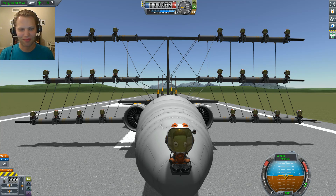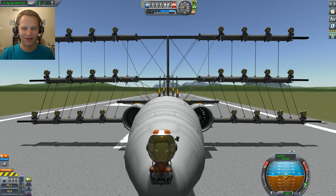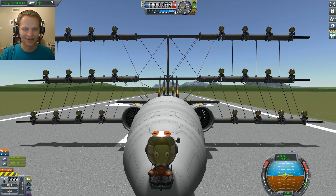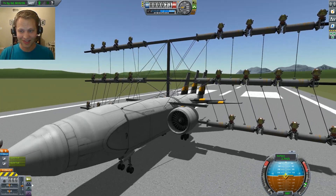Hey, what's up everybody? Tom here again playing Kerbal Space Program. Today I'm playing version 1.72 — the Breaking Ground expansion. And I've added some robotic parts to my parachute triplane, which we're going to fly today. You can see it looks very similar to the original. It was one of my most popular designs on Steam.